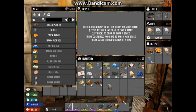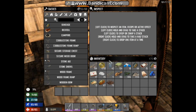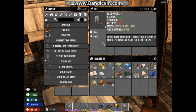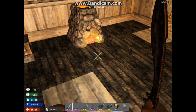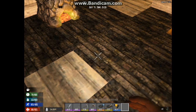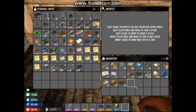Now that we have our coffee, there are two ways of using things that you can drink, eat, or read. There is the use/read/eat button, or you can have it in your hand and right-click. Now we've got energy for days. Let's just put this bottle away — we'll use that later.